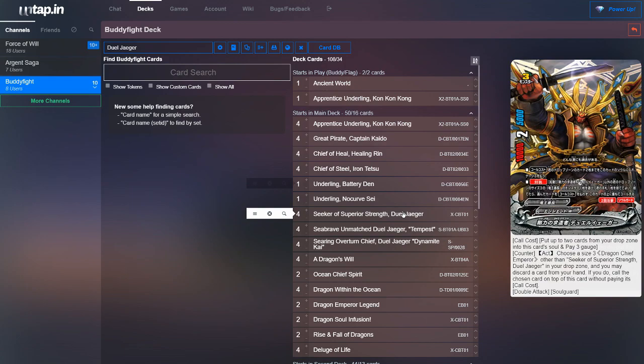Next, we run four copies of Seeker of Superior Strength Duel Yeager. I think this is one of the best base Duel Yeagers we can possibly run, and we run it mostly because of its counteract ability. Its counteract ability lets you choose a size three Dragon Chief Emperor monster other than this card from your drop zone, discard a card, and call it over him for free. This is really strong because you could attack two times, then use his counteract ability to call a new Duel Yeager, and attack more.